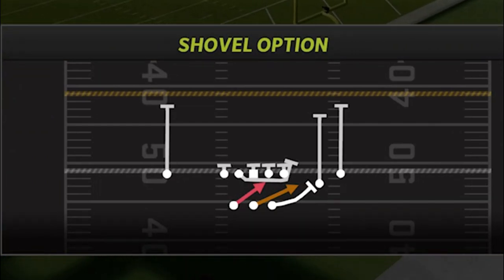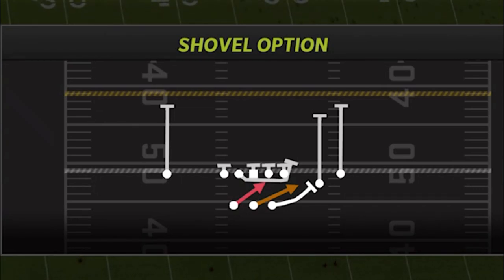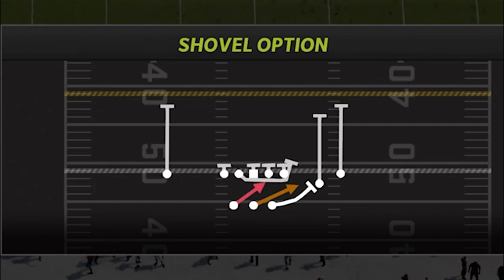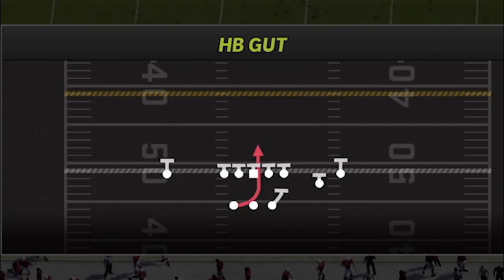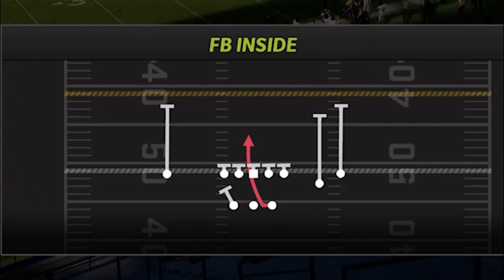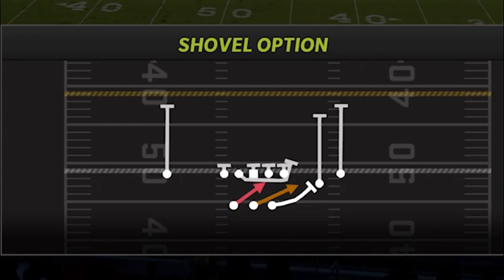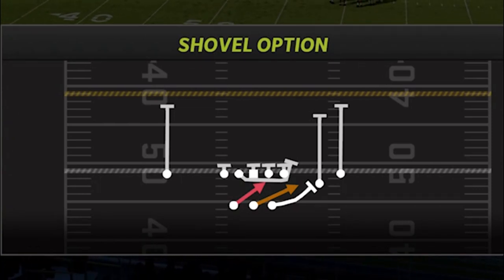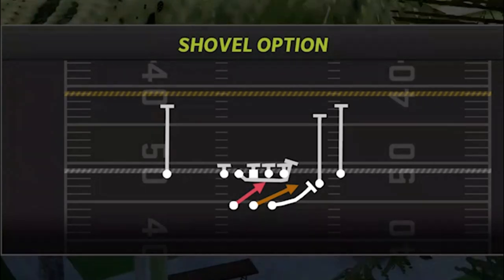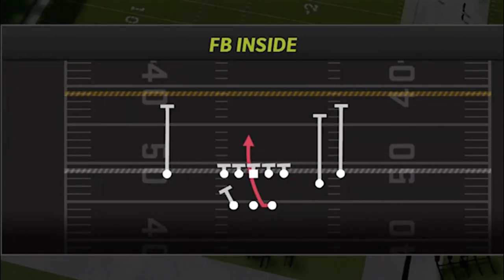There are three run plays that really make a dynamic offense. You can probably add a fourth, which I'll show you — it's a very specific run play for very specific players — but the top three run plays are easily going to be the shovel option, which is probably my favorite, the halfback gut, and my second favorite, the fullback inside. This is very similar to an offensive formation I put out from the San Francisco 49ers, but this has a very specific addition that really upgrades it — that's the shovel option.